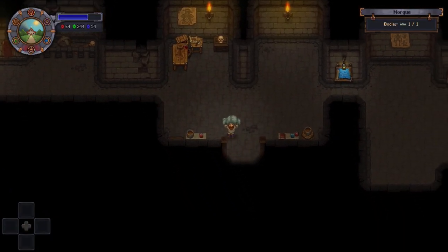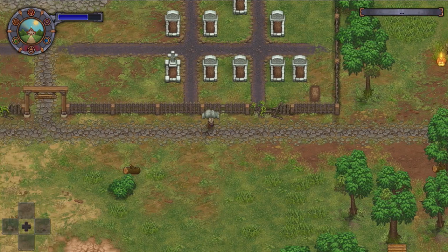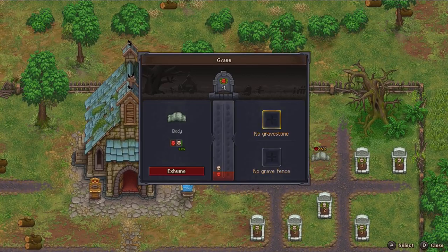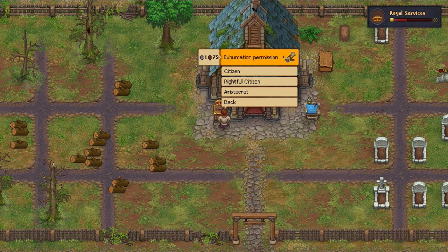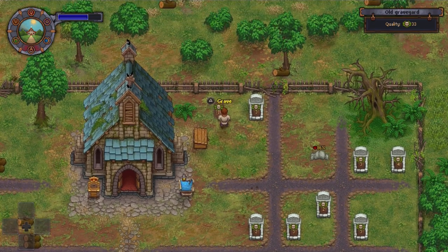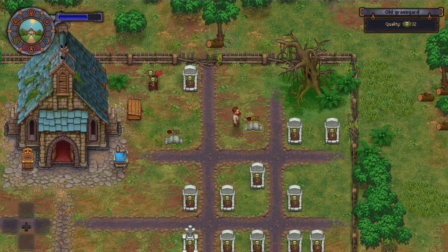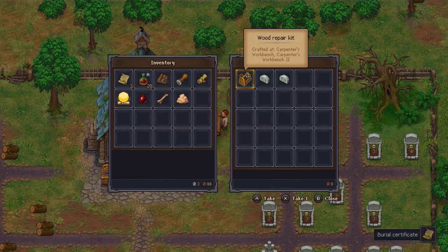I'm going to take this body and go ahead and do a burial. Wait, I'm not entirely sure if there's actually spots up there. There are. Wait, no, there's not. I need to go ahead and do an exhumation here. We need to buy one. Because I have to remove this shitty body — it's real bad. So we're going to take that one and put this fresh one in there.